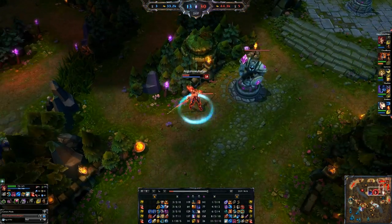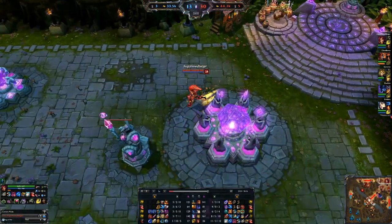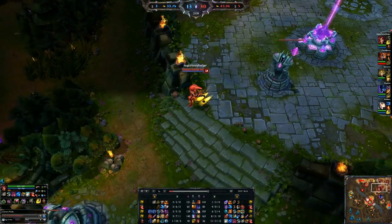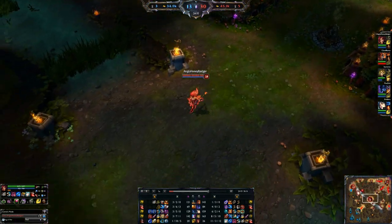And I only have 165 AP — it's not like I'm super fed. But you have to be conscious that Support Zyra will deal damage if she builds this much AP.